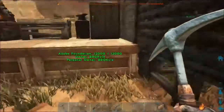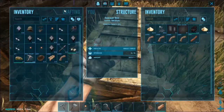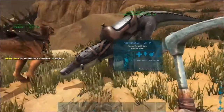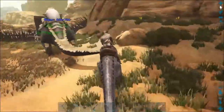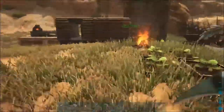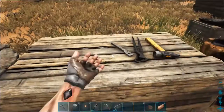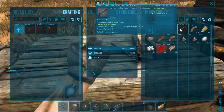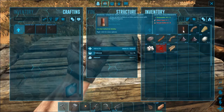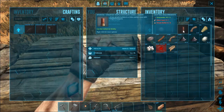Let me grab some chitin, some hide, fiber. Boom! Hell yes! Oh, so close. Let me make sure I have everything else I need. I could do the shotgun — I think I want a ranged one, though. Oh damn, it takes three simple bullets to make a shotgun shell. Doesn't say how much it makes, though — it could make more than one.